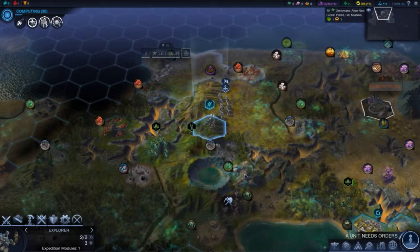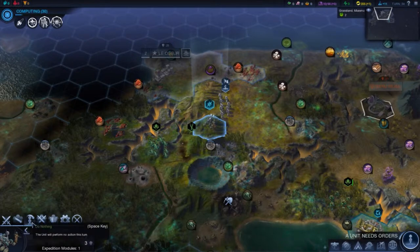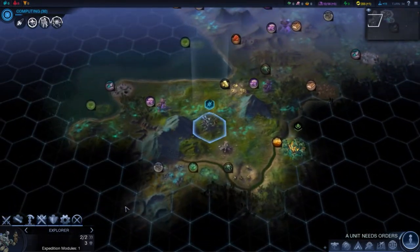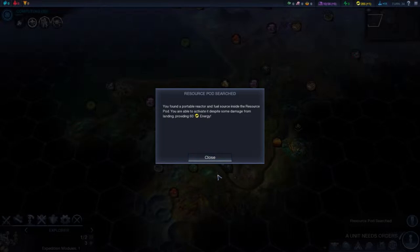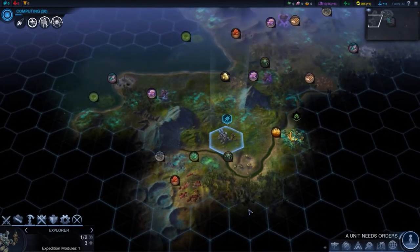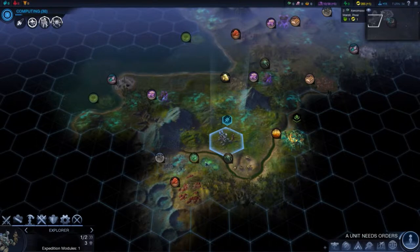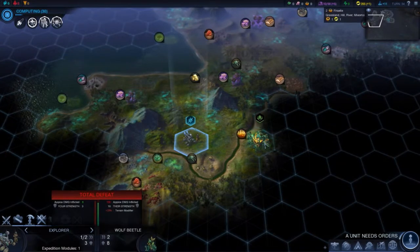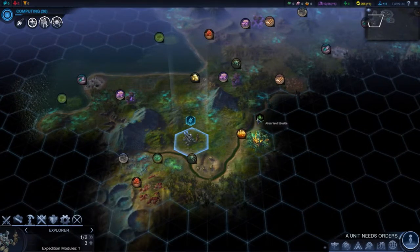Can't really get that way, and I don't want to land on the alien nest, so I'll just hope that Siege Worm doesn't come my direction. Let's get this pod — more energy. I'm just stockpiling energy here. The Xenomas with no alien nest on it — that's good to know. Got an alien bolt.